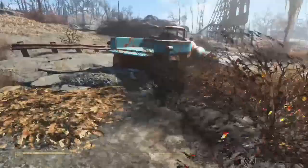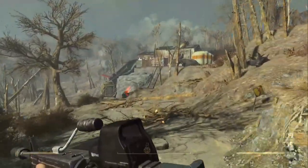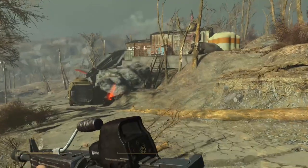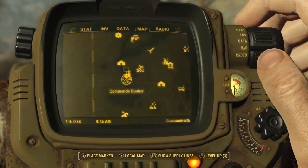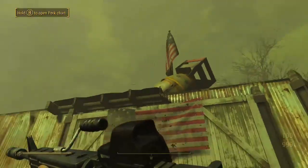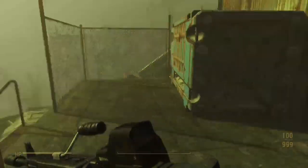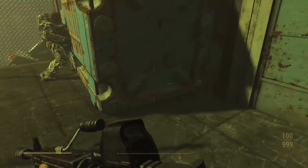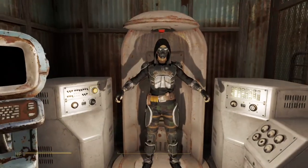The next one I want to talk about is called Commando. Upon installing the mod you get a little section on your map called the Commando Bunker. It is right here near Abernathy Farm, and upon arriving you'll notice this bunker is not like all the others — there's a giant nuke on top for one. Let's go ahead and go inside.